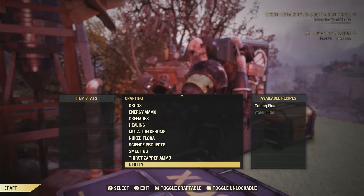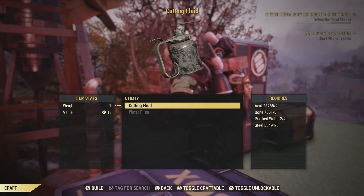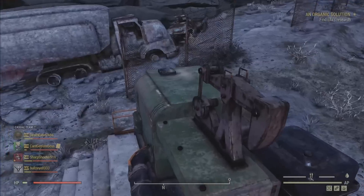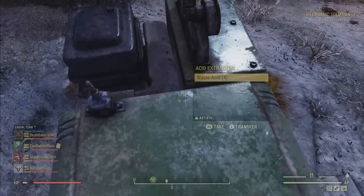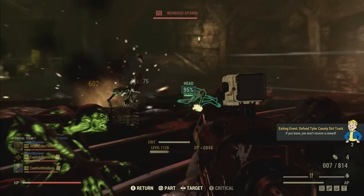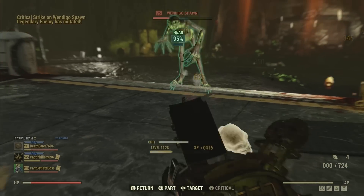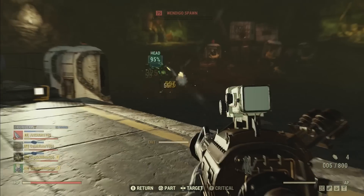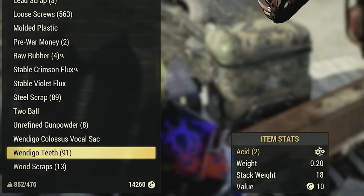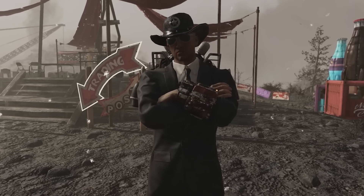Gathering the materials to make cutting fluid is not so bad. It takes acid, bone, purified water, and steel. Acid you can get from a few different places — for one, you can take over Hemlock Holes and put down three acid extractors, which gather acid at a pretty fast rate. Although there's a much faster way, and that's fighting Earl and all his minions at the Colossal Problem event. The Wendigos there drop massive amounts of ammo and purified water, but most importantly they drop their teeth, which you can break down into acid. From one event we ended up with 436 fiberglass, over 500 loose screws, and most importantly 91 Wendigo teeth — they break down to 182 acid. You're not going to find that anywhere else, not in 30 minutes anyway.